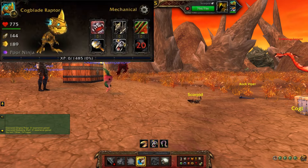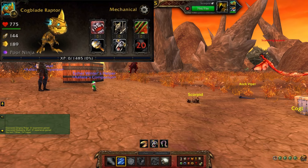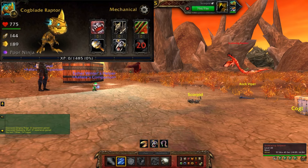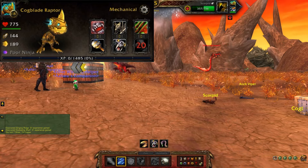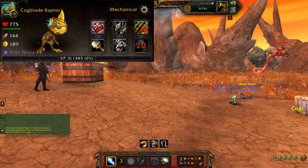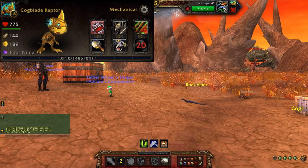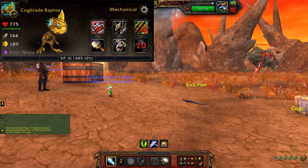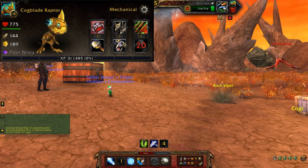Now let's take a gander at this raptor's abilities. Keep in mind those stats that I read can change depending on the rarity level of the battle pet that you have acquired. For mine, he is a poor quality — and that means that we are besties, because my ninja days are well past behind me. A bowl of Rice Krispies is quieter than my knees when I go up the stairs.